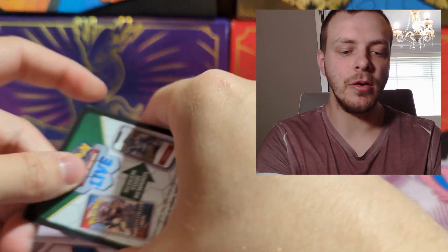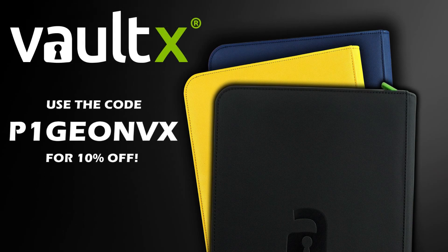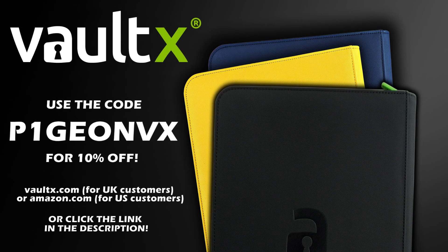Pack number one. There is the first code. Before we get into the packs — I am a Vault-X affiliate. If you need a new binder or new top loaders to store your cards in, use the code on screen on their website in the UK or on Amazon in the US, or click the link in the description.